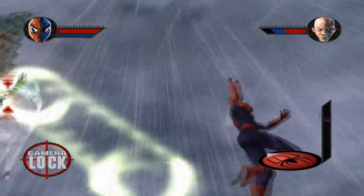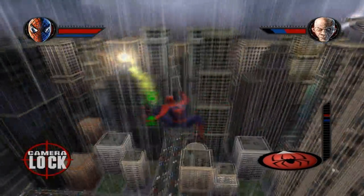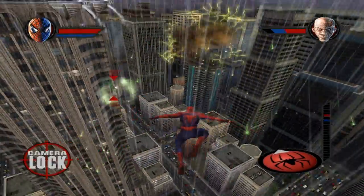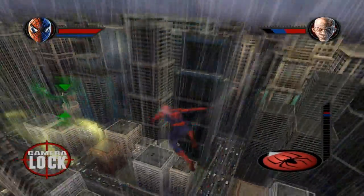Here's the boss fight with Vulture. Vulture has two health meters: a blue one and a red one. The red one is his actual health; the blue one is how long he can stay in the air. We can't do anything to his actual health until he gets out of the air, so we need to get him down to the ground and then beat him up.